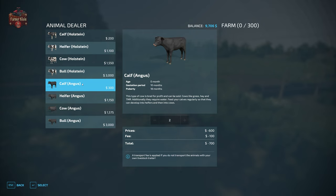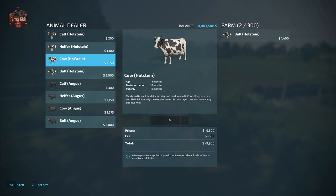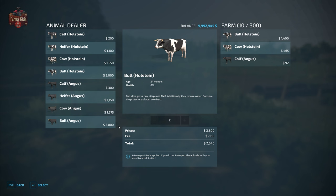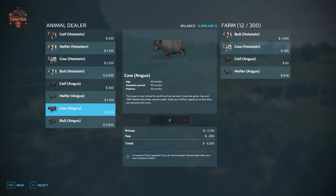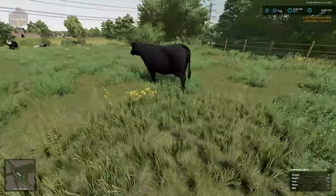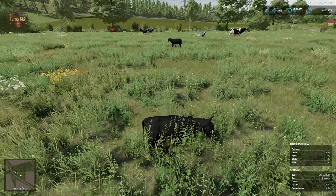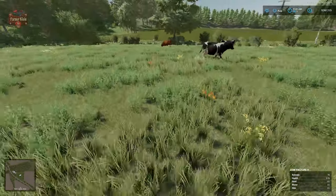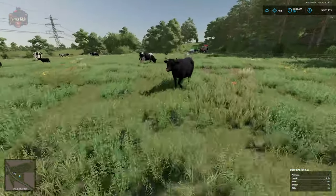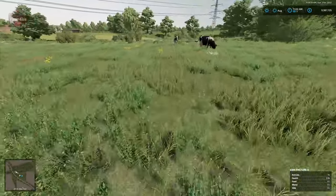There we have our animal dealer trigger. We're going to go ahead and get a pair of bulls just for fun, plus a pair of Angus calves, Angus heifers, and Angus cows. So here we have our mix - we have our Angus cows, our Angus heifers, and then our bulls.